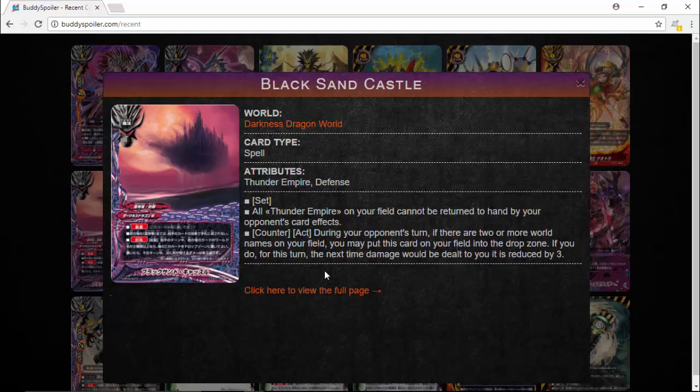Resting cards doesn't really help because of Overturn, which can stand all cards in your field, or Trial Deck Bowser can stand too. Nullifying abilities can still stop Thunder Empire, but Overturn can't be nullified, so you can still stand and get off some attacks. And then the Counteract card: during your bonus turn, if you have 2 or more world names on your field — because we're focusing on different worlds for Thunder Emperor's Fang — put this card on your field in the drop zone. If you do, for this turn, the next time damage is dealt to you it is reduced by 3. A damage reducer is already nice, especially since so far we've only gotten shields and Nullifiers for Thunder Empire — definitely a great card.